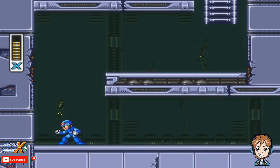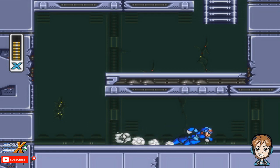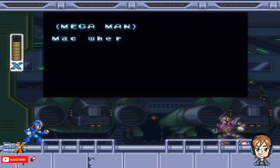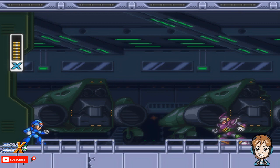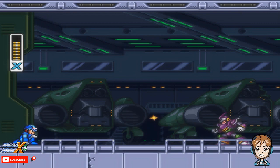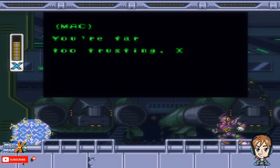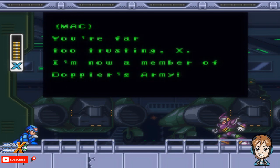Now, you might have noticed those little black things going down like that — that happens. So just bear with it. I mean, come on, we're playing on the PS2 in here. What the hell is this dude? Mac, where have you been? What the hell are you doing? You're far too trusting, X. I'm now a member of Doppler's army. I don't even know you and you're betraying me. I don't even know you and already I have a dislike for you.